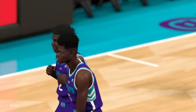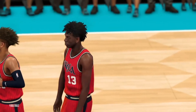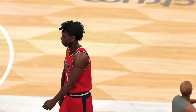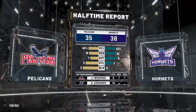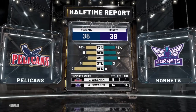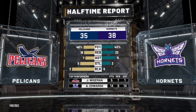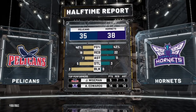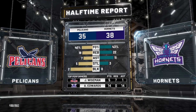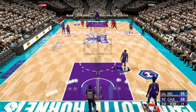Exiting the first half, the Hornets are one half away from being crowned NBA champions, but this game is far from over. At halftime, Anthony Edwards doesn't actually have 14 assists — that's a long-standing glitch in the game where the home team's top scorer shows the same number for assists as points. It's been in the game since around January, but it's 2K, so who knows.